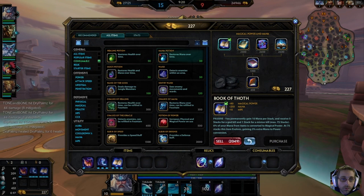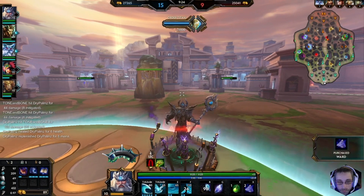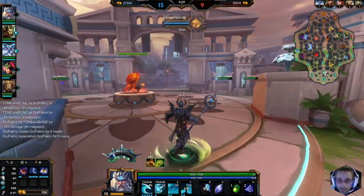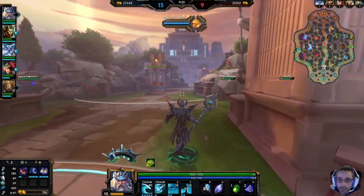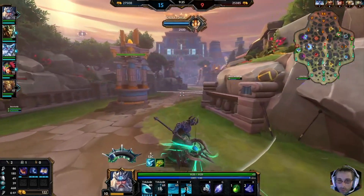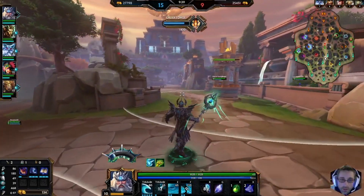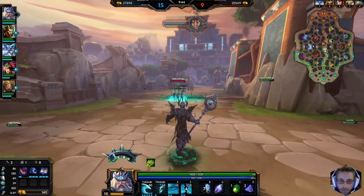Consumables — we're going to go for this and get a couple wards. Wards are very nice in this game so you know where all the gankers are at. My red buff is up so looks like I'll hurry up, go clear the mid lane, and then go to red, because you don't want things to sit there for too long — it's just wasted XP.